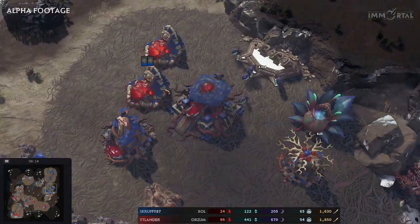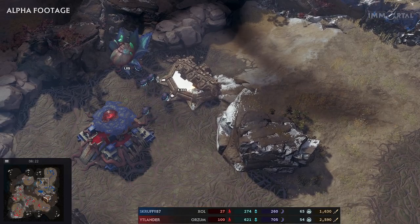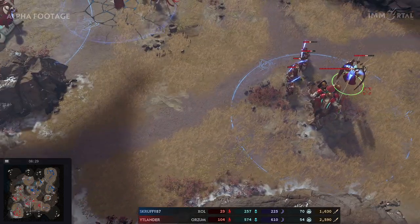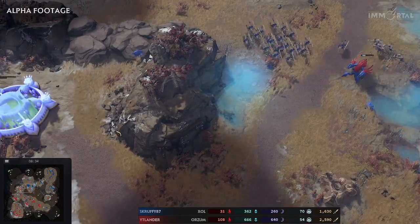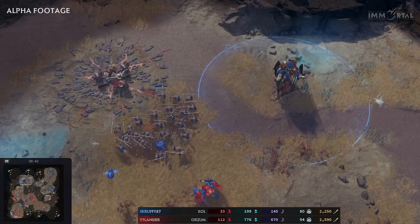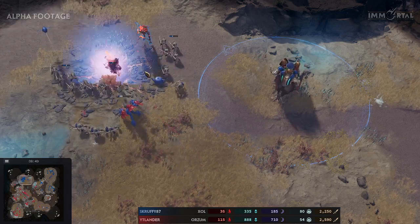Behind the scenes, Itlander goes for his fourth base. Scruffy still dealing with this with his natural, getting more resonance — you never have enough of those. Itlander is doing a great job limiting those powerful resonance. Aerox are in to help deal with those areas. Scruffy is looking for other angles of attack — he attacked the north and sees the space going up, wondering where to go next.